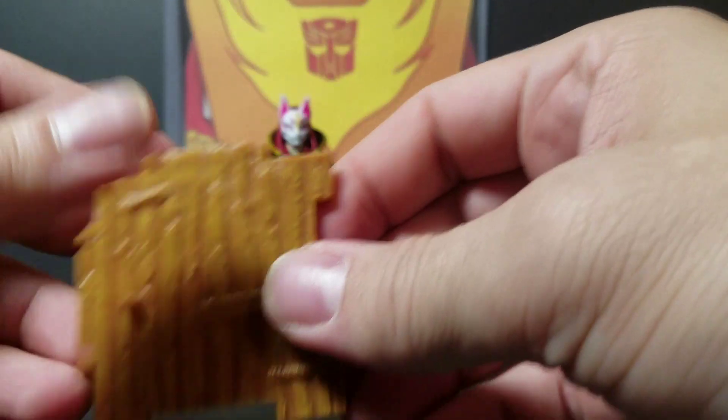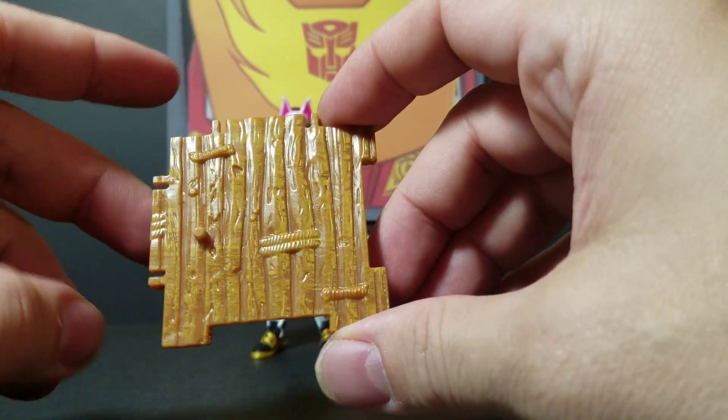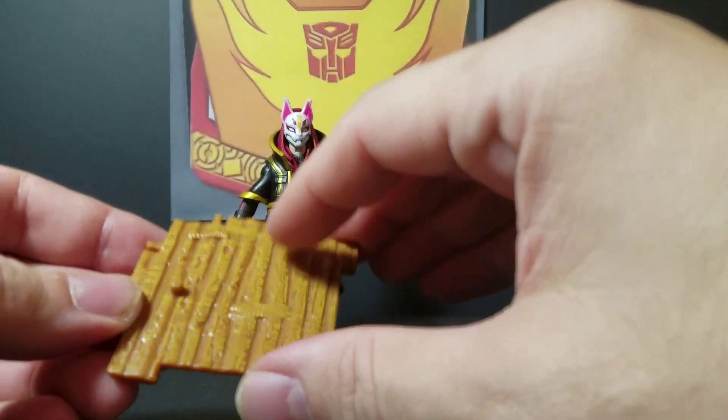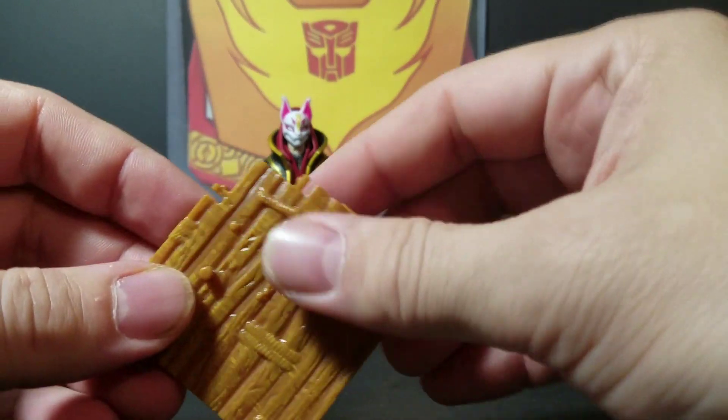Each of these figures comes with a block of wood fencing. You can either use these to hold a character as a stand, or you can hook them together and build something.